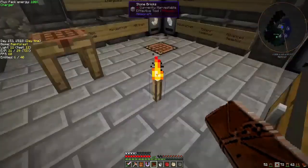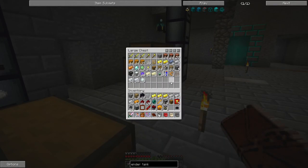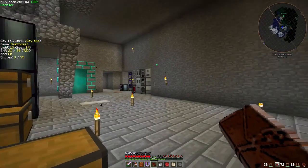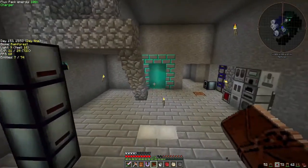I guess we could have just followed the quests. Automatic miner — craft the quarry from BuildCraft. This is the basic quarry that will get you on your way to collecting resources. So we get an iron chest and a transfer node. Claim reward. We're getting full immediately. Let's get rid of that iron chest because I know we don't need it right now. Anything else open up? Access to the mining world — let's just bang that one out right now.